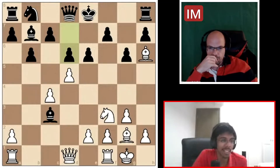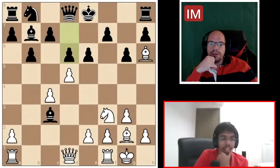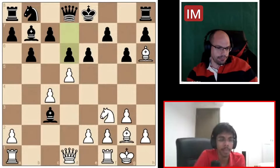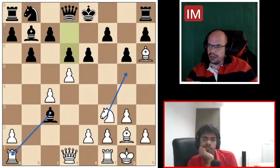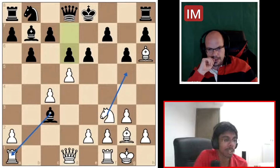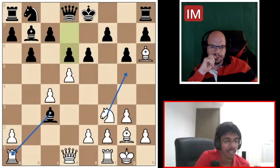Maybe knight g5 with some takes-takes ideas. Oh yes, sir! Knight g5 for sure — it really does add an extra layer of attack by bringing the knight into the fray. So what do you do after bishop takes a1? Queen takes bishop. I want you to call out a full line. Knight g5, bishop takes rook, queen takes rook — maybe e5? Yes, e5 is best. What do you do then? F4. Yes, keep going. And then maybe queen f6.